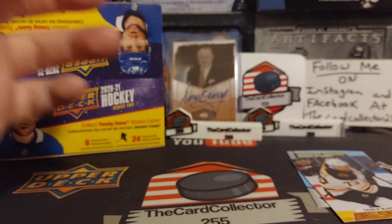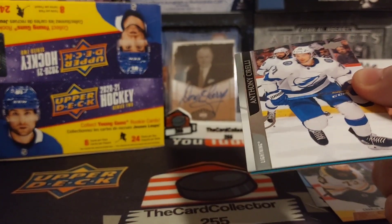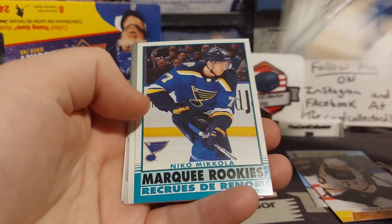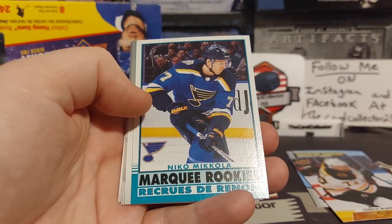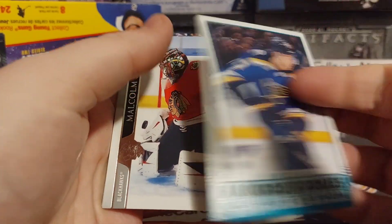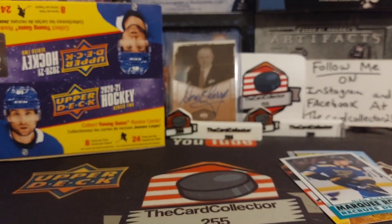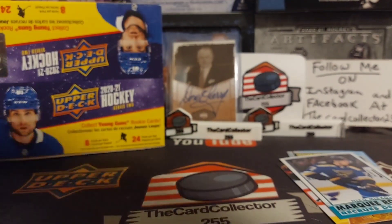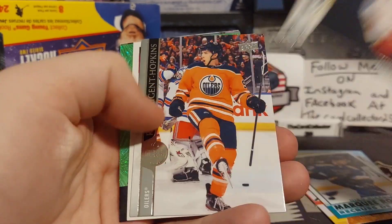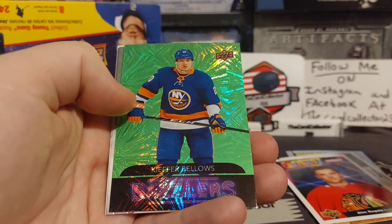We got Kuchkov. We should be getting six young guns, seven if we do get the canvas — we haven't pulled one yet. We got Nico McCola, that is a retro marquee rookie, Huberdeau, Patty Maroon, and Patrick Laine. Oh, we got a two-hitter — we got Alex Regula and Kiefer Bellows.